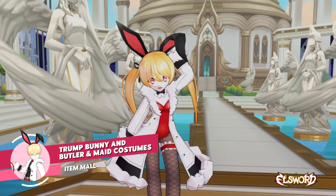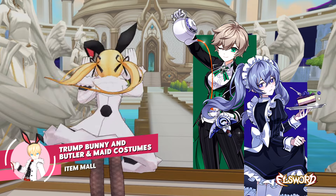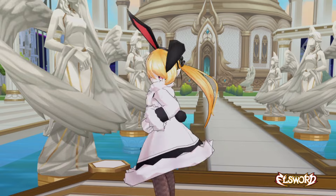New costumes are available in the item mall for a number of characters. The Trump Bunny and April Fool's Butler and Maid outfits are now accessible for Elsword's latest characters for a limited time. Players can grab pieces separately or with a package — head to the item mall to see what's available.